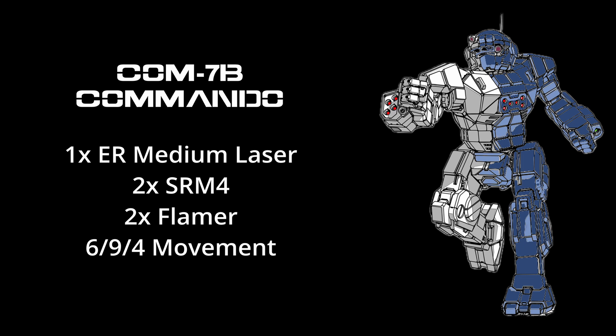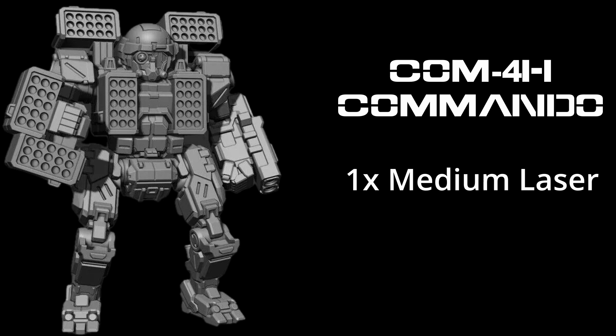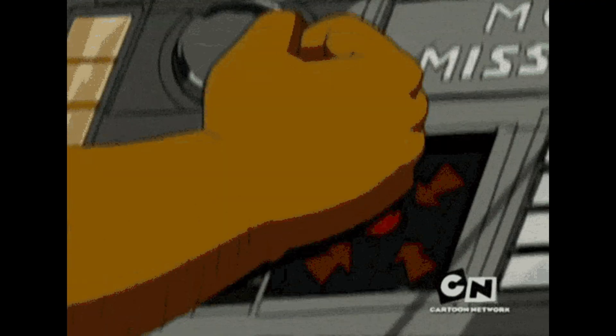In order to get all of that hardware crammed into the 25-ton frame, the engine was replaced with a light engine, and it also had endo-steel structure. The Marian Hegemony made an interesting Commando design — the Commando 4H. The Hegemony dropped all of the SRM packs and instead crammed 6 Rocket Launcher 15s onto the 25-ton mech. Let me repeat that: 6 Rocket Launcher 15s. It also added a second medium laser. For those not familiar with Rocket Launchers, they can pack quite a punch — once. Rocket Launchers are a single-shot missile launcher, and once you've fired them, at least you have your medium lasers. Each launcher, when fired, generates 4 heat, so alpha striking can get pretty spicy, especially since the Commando 4H has 10 standard heat sinks. Make sure you have a great shot and hope you take down your target. On the upside, after firing all of those rocket launchers, you won't have to worry about an ammo explosion.